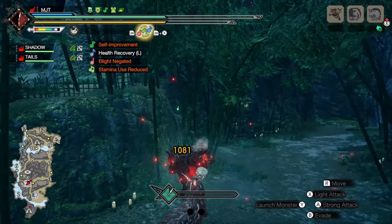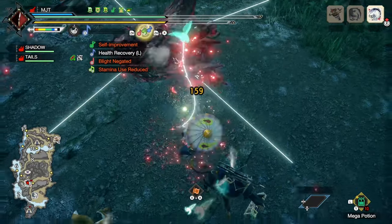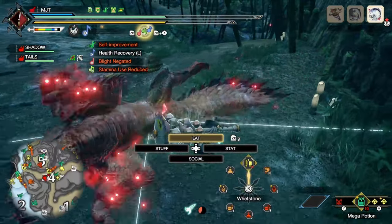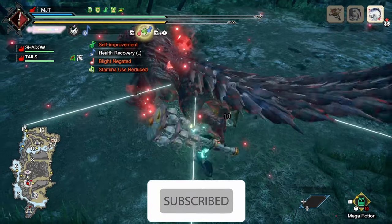One set is all you need to make five elemental builds, but why use only one set? So you can focus all your resources on five pieces of armor only. That means you'll save on time and materials when augmenting just one set of armor.